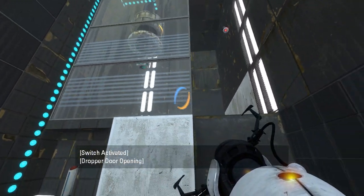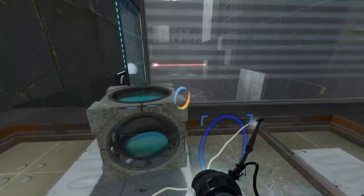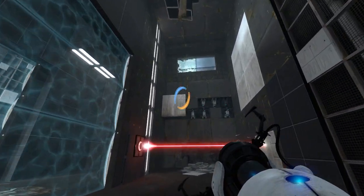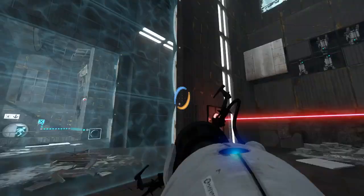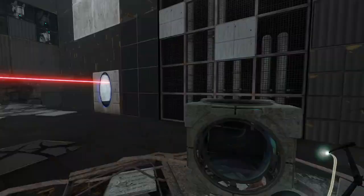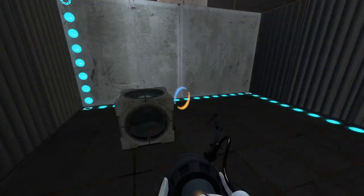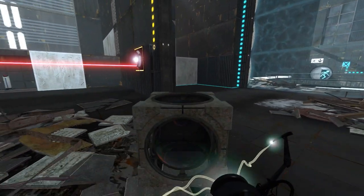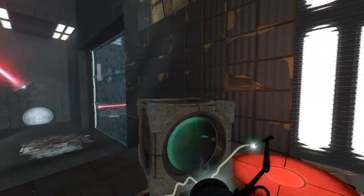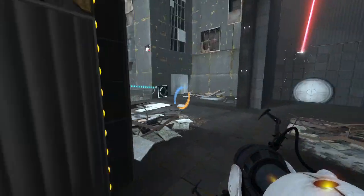And this drops a cube, apparently. There is a portable surface below the cube dropper, which makes me think we might want to use that later. But the question is, how? Let's just start with this for now. Take this out here. Actually, what if we stay in here and do that — and then we walk through here and put it here. We'll do that for now.